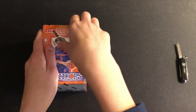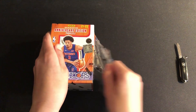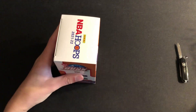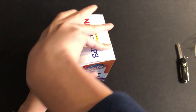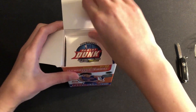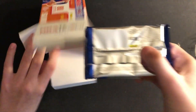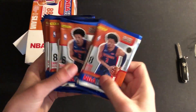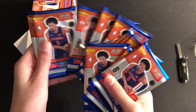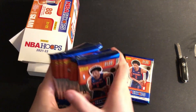This will be my first experience opening up a Hoops blaster — I've done the fat packs before and had pretty good luck with them, but the blaster will be a new experience for sure. There are 88 cards in here, eight cards per pack. Let's count the packs: one, two, three, four, five, six, seven, eight, nine, ten, eleven — all right, we are set. We'll grab this one right off the top.